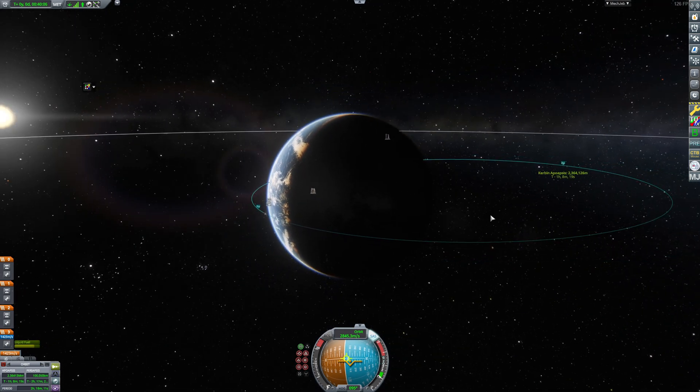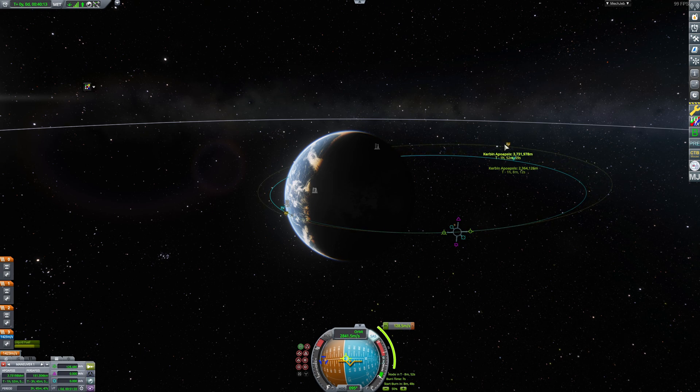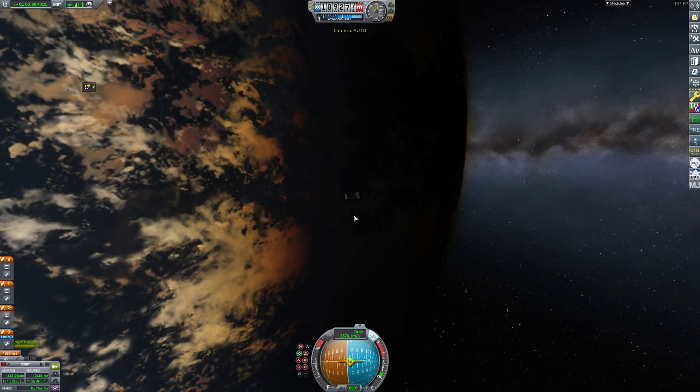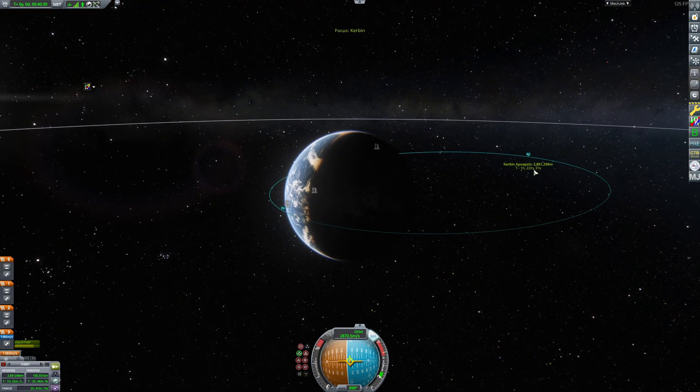Turns out I made a mistake. I did 2,364 instead of 2,863, so I'm going to have to adjust that real quick to 2,863. I just did the maneuver node, but I didn't even realize I could just do it right here. 2.8 — almost, almost. That'll do, I think. I'm just going to do the thrust a little bit so I can get as close as possible.